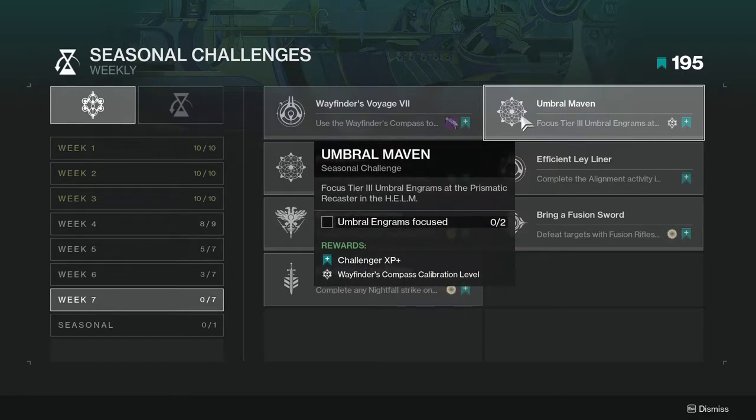Umbro Maven — focus tier 3 Umbro Engrams at the Prismatic Recaster in the Helm. This one's not hard unless you don't have tier 3s, but just make sure you're keeping up with all the content because you will get tier 3 focus eventually.